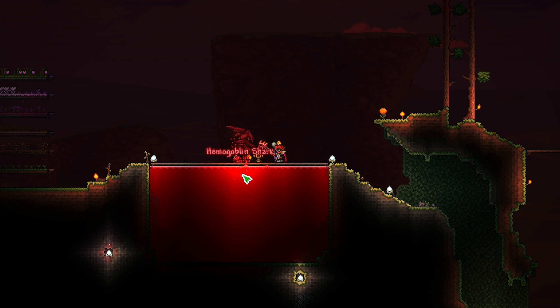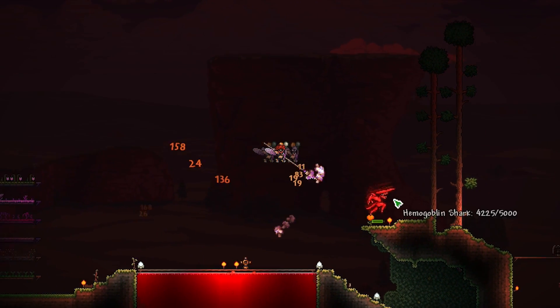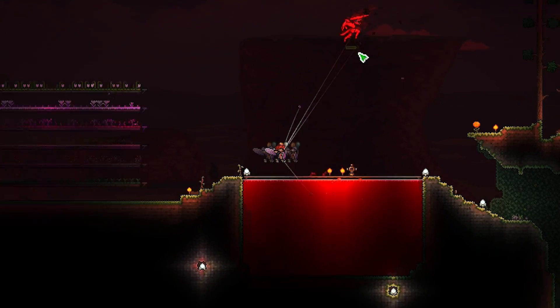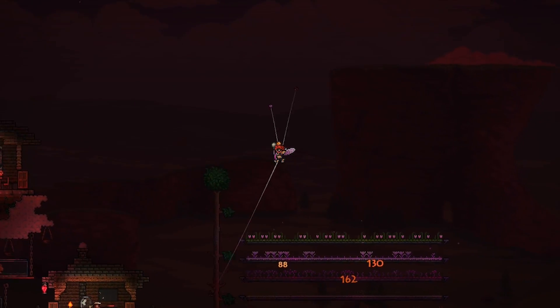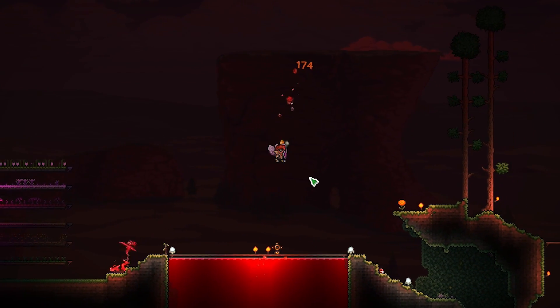Moving on to the Hemogoblin Shark — this is a very fast creature. It's super fast on the water, super fast on land, and it spits projectiles. It's quite a crazy thing. The Hemogoblin Shark deals 70 damage, has a max life of 5,000 HP and a defense of 30. Once again, these are classic mode stats, so they get scaled accordingly depending on what mode you're in.